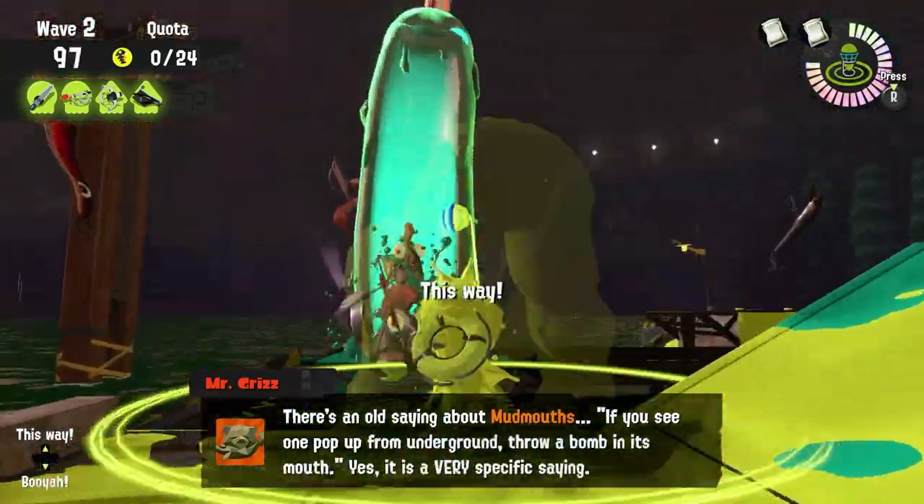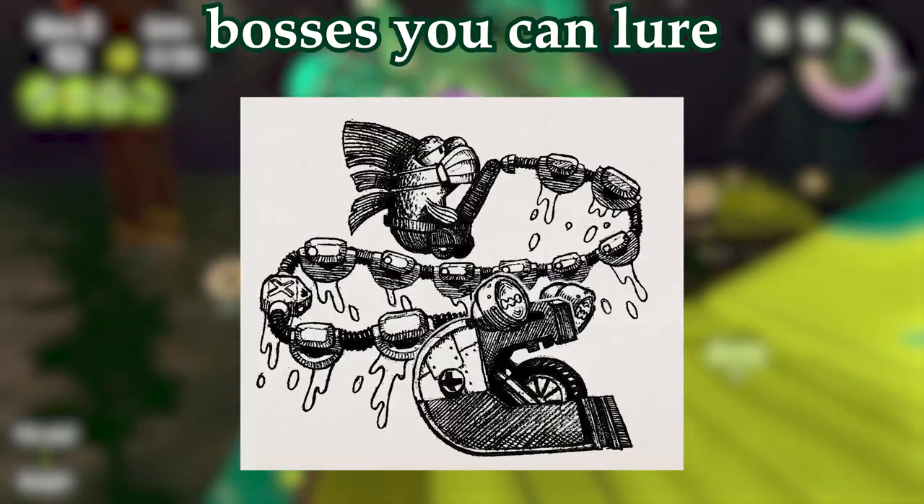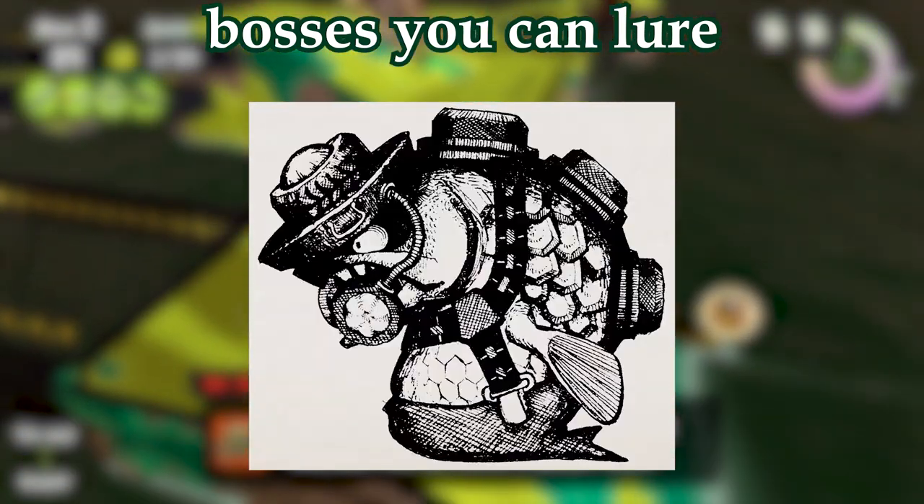So let's first go over the boss salmonids you can lure. We have Scrapper, Moz, Steel Eel, Flipper Flopper, and Steelhead who walks really slowly, and Slime and Lid.